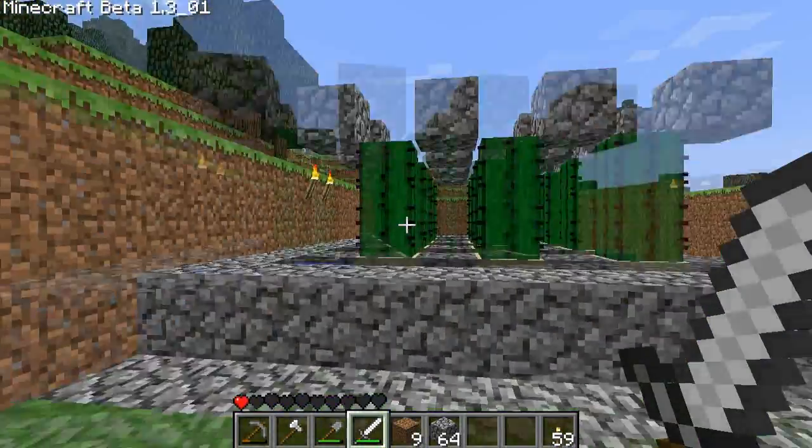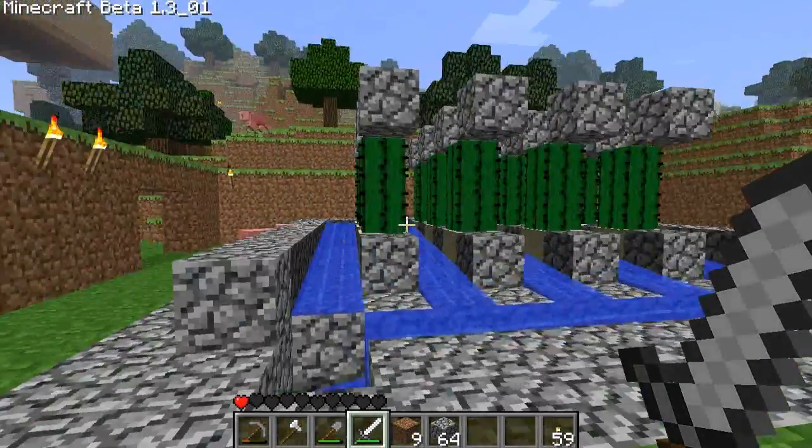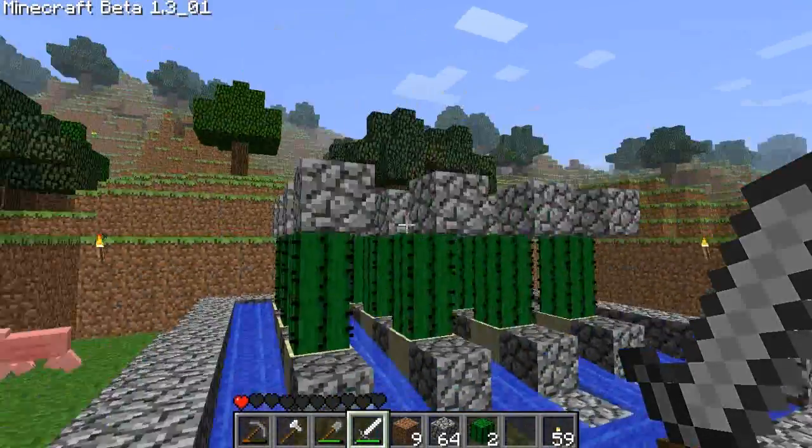There are some pigs right here, and the water is making noise. This is a cacti farm — if you don't know how to make one, visit my channel and look up Part 14, how to make a cacti farm.